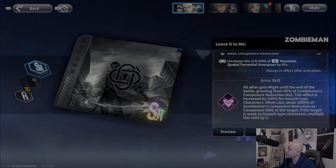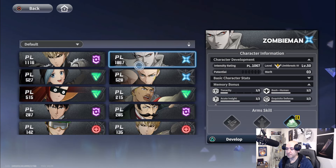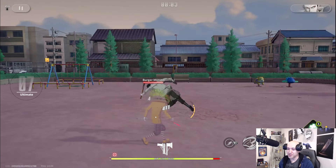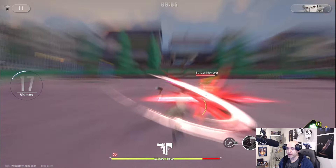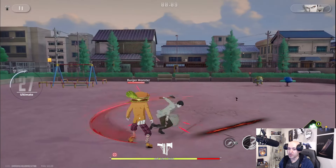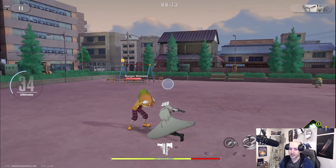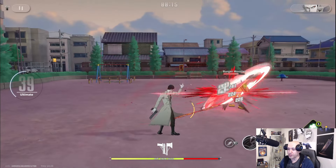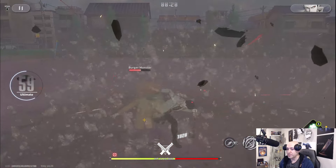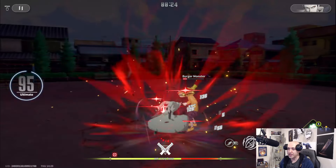Now onto the actual action parts of the video. Here's the battle — let's go Zombie Man! Once you get to the Burger Monster point in the game, make sure you're doing all your side quests and finding all your mystery tokens, because you need to reach Level 20. Commissions are essentially your dailies — I'll show those shortly if you're new to the game.